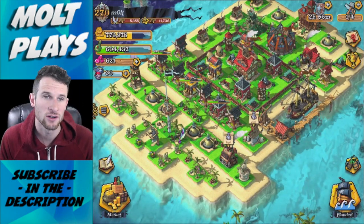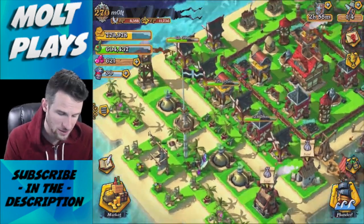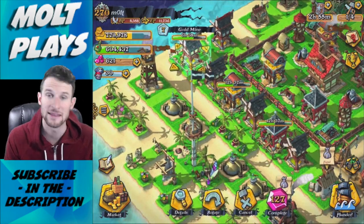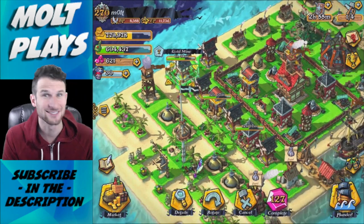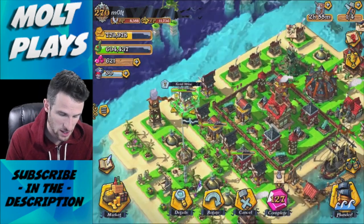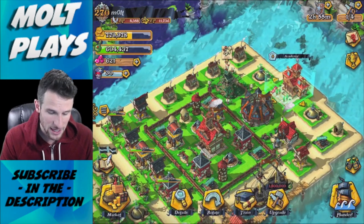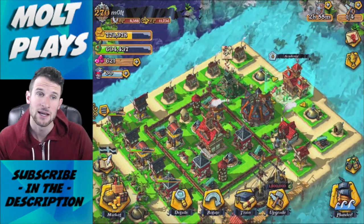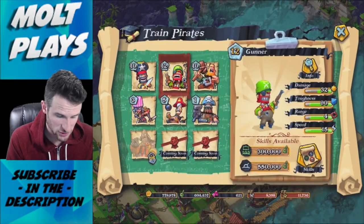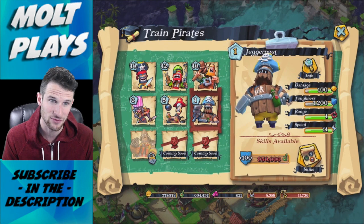I'm going to start off this video by showing y'all an attack I just had. We only have one builder available because I have to upgrade my grog storage — I'm filling them up too quick, which is a good thing. I just upgraded a gold mine, and we also upgraded our academy last video, which is now done, so we can come in here and train all these troops over again.